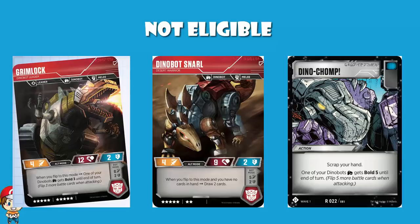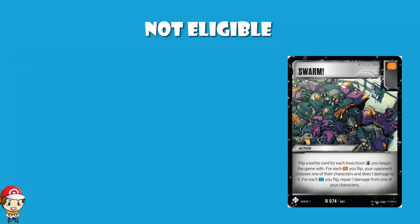However, Dino Chomp is only for Dinobot decks, so it was never going to make the top 5 out of everything. Similarly, Swarm is phenomenal in Insecticon decks — you get to flip a battle card for each Insecticon you began the game with. For each orange icon you flip, your opponent chooses one of their characters to take a damage counter. For each blue icon you flip, you repair damage from one of your characters. Wonderful in Insecticon decks, but it was never going to make it.